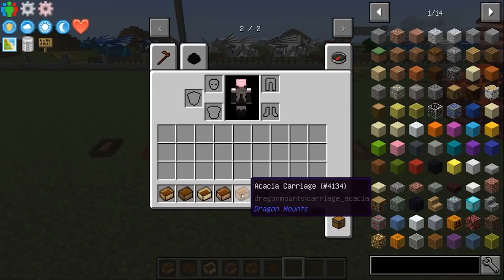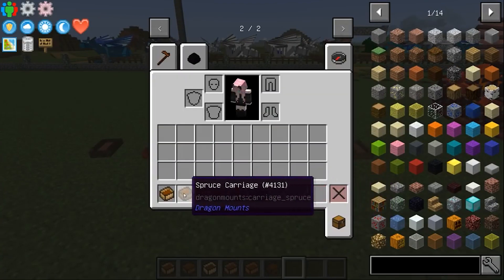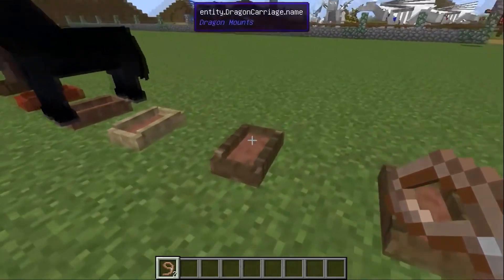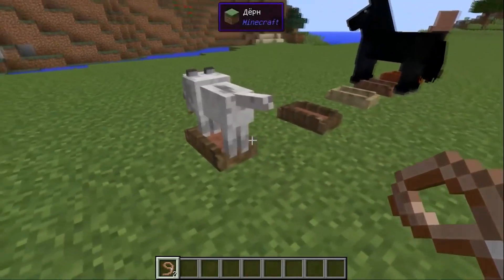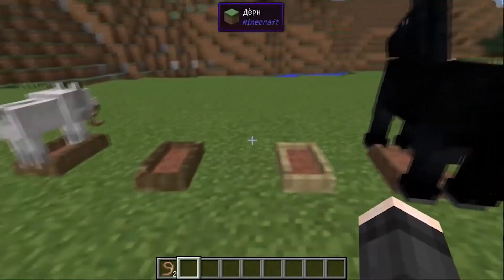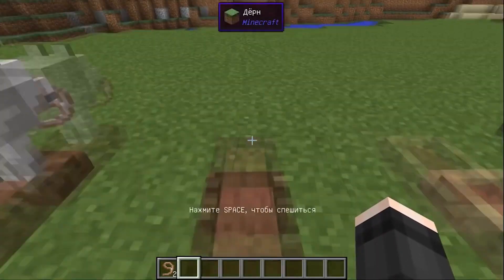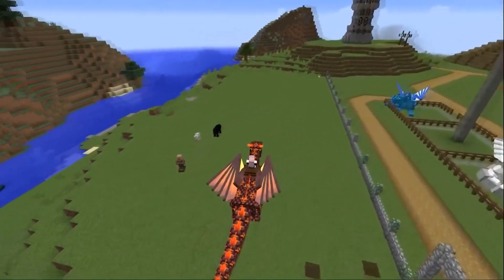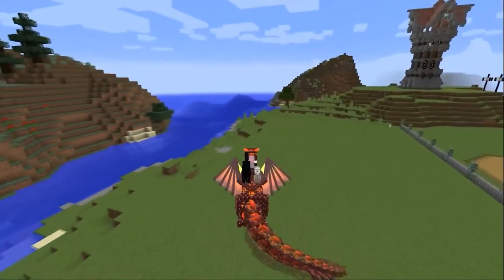The bodies do not stack. You need to drag the animal to the body, just like to a cart. You can put a villager there and even another player. To sit down yourself, right-click on the bodywork. Then guide the dragon alongside the bodywork and it will climb on the dragon's back.